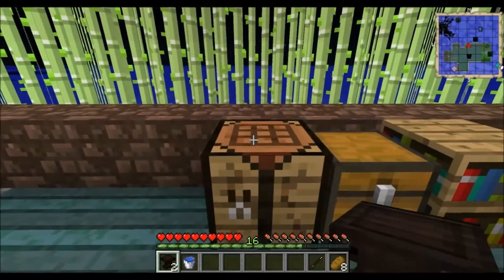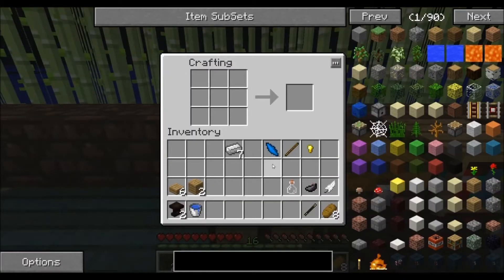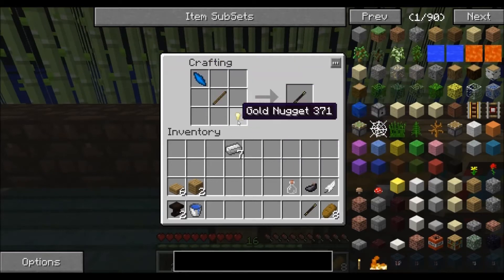First thing every magician needs is a wand. I've already got one here but I'll show you how to craft it. You need a shard of any color, a stick and a gold nugget. This creates your Wand of the Apprentice.